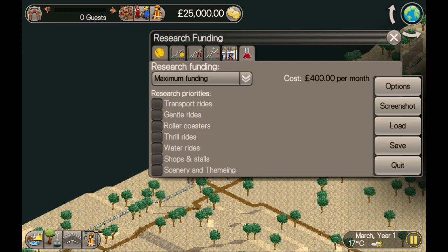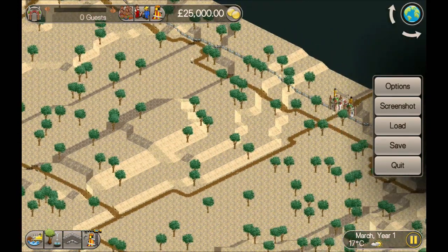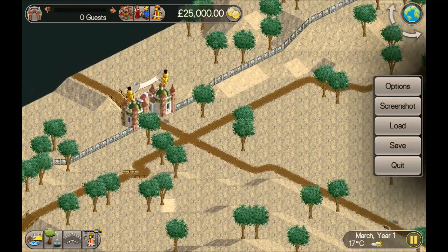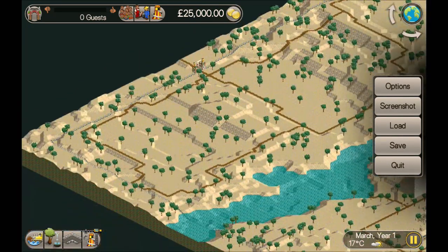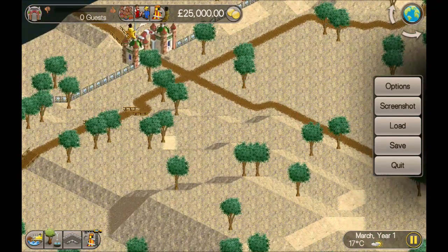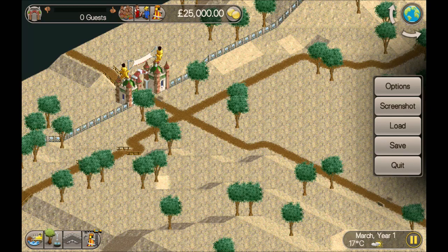Not as bad as the last scenario - that one was like leafy lake but with snow, and it was terrible because there was a time limit with a quite high guest goal and a fairly unrealistic time limit, which is why we used the advertiser. But this one will be fine. I've put my research into shops because we've got virtually no food - not a single item. If we started building rides, guests would come into the park and pretty soon complain they haven't got any food or drink.